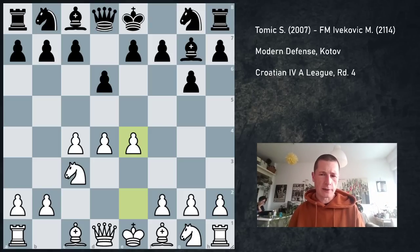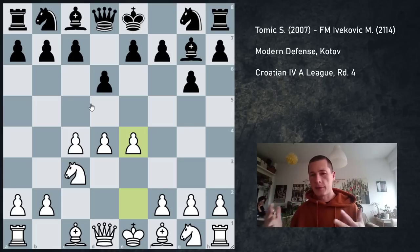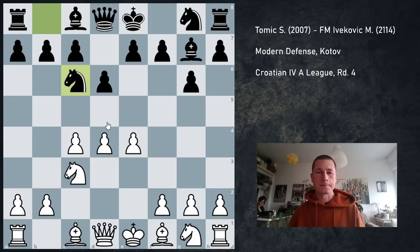It's also possible to play e5, Nd7, c6, or c5, getting a type of Benoni position. So you can basically go into a Pirc defense, Modern defense, King's Indian defense, or Benoni defense — several different options. He played Nc6, and this is now the Kotov variation of the Modern.